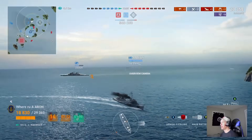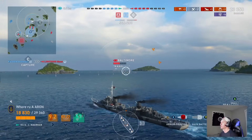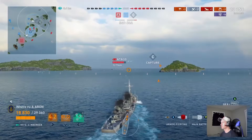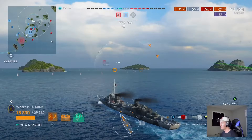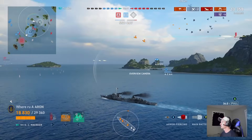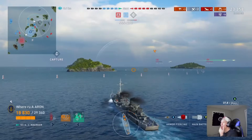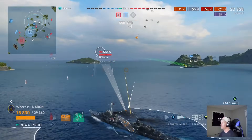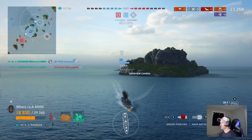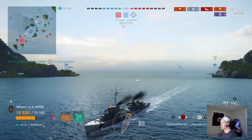As I pointed out on stream, we have an Odin, which is a German brawling battleship, and a Constellation. The Constellation deserves a little bit of credit, but the Odin could have positioned himself a lot better. If there's five minutes left in a game and you have full health as a battleship and it's a close game, you didn't position correctly. There's not a one-size-fits-all approach to Legends, but you can see this Odin is behind an island not really helping us whatsoever.